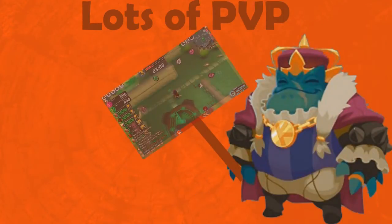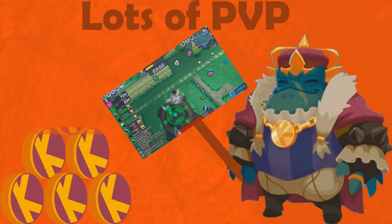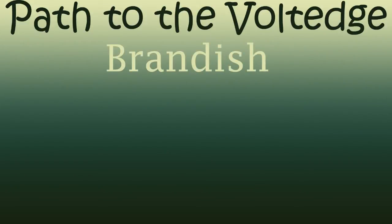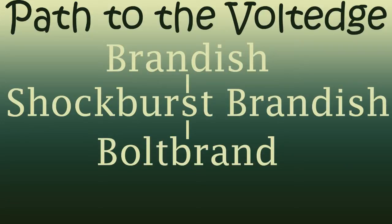If you do want the Volt Edge, you're going to need to do quite a bit of player vs player modes, either Blast Network or Lockdown, because the recipes that lead up to this sword can only be bought with Krogmo Coins. So you're going to need to do quite a bit of player vs player. You'll first need to get your hands on a Brandish, then take that to a Shock Burst Brandish, then take the Shock Burst to a Bolt Brand, and finally you can take your Bolt Brand to a Volt Edge.